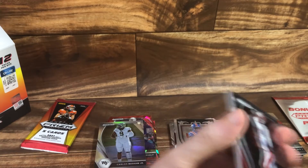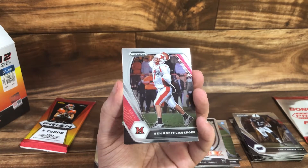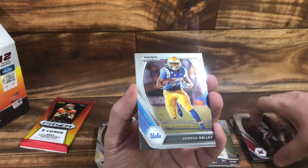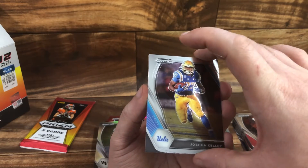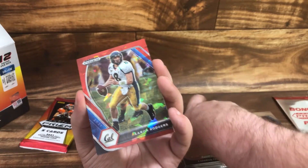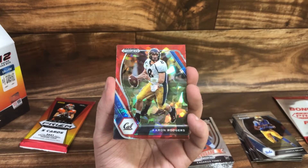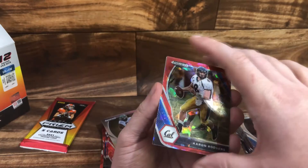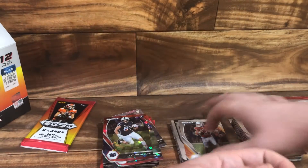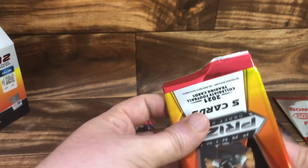Have you heard anything about Fanatics? They're going to be taking over the licenses for baseball, football, and basketball. Even though they don't currently make cards — though I guess they do make Fat Heads, which is kind of like cards. Kind of like how Panini didn't make cards and then started making stickers and then got the card licenses. Aaron Rodgers, Aaron Rodgers red, Pat Freiermuth, Sam Ehlinger. Last pack — this has been kind of a boring box so far.